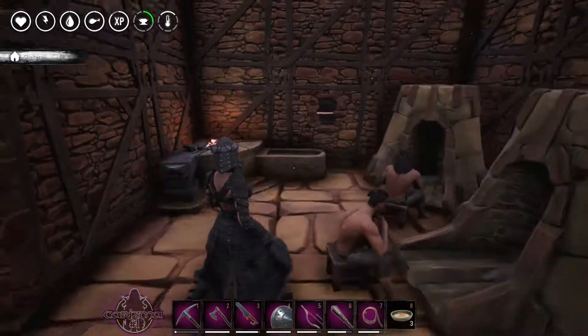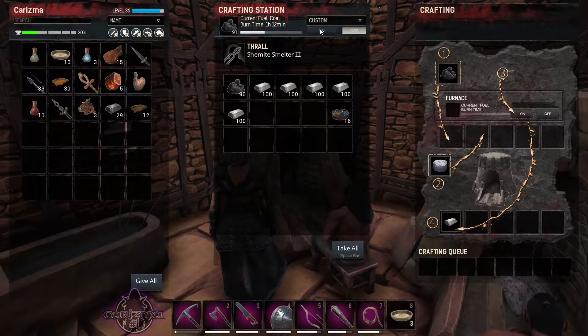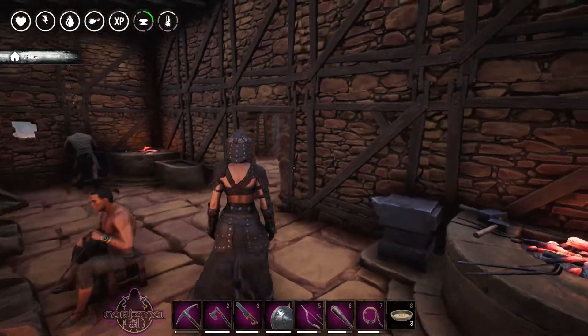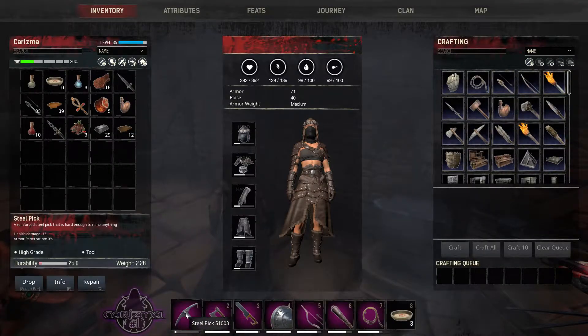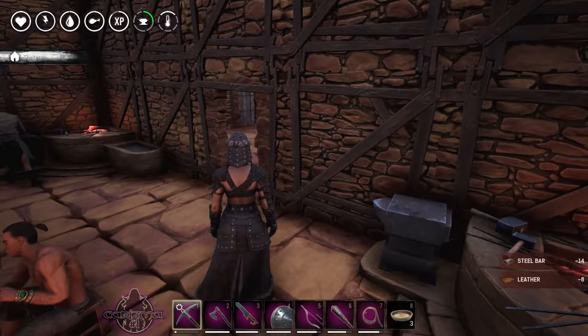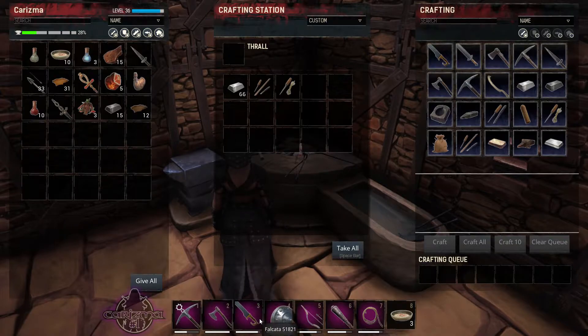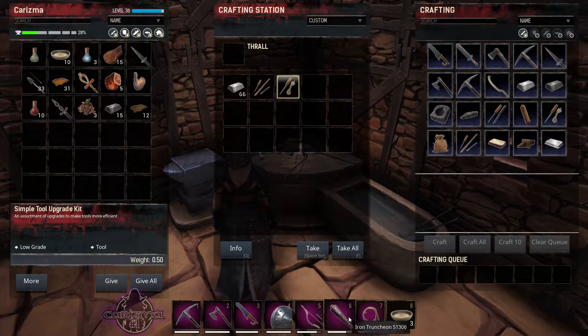Hello and welcome back, my name is Charisma and this is my Conan Exile gameplay. We are now on episode 36 and as you can see all across the bottom — oh, apart from that, that's not good, need to repair that — they're all purple. Now what I put on this one was a simple weapon reinforcement, and there's an upgrade as well, a tool upgrade.